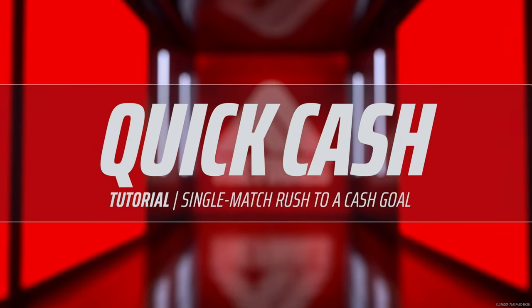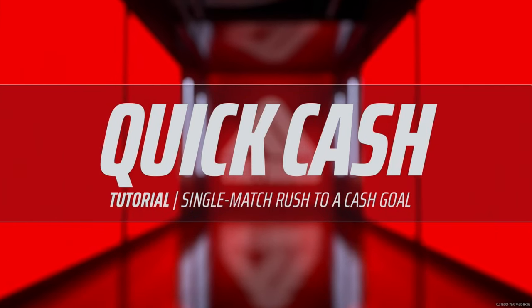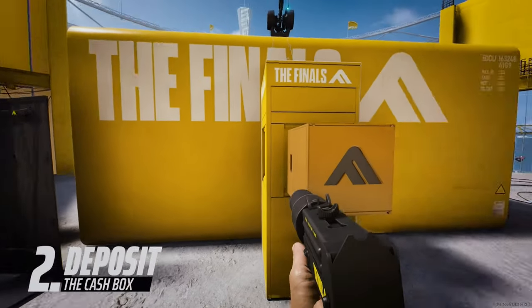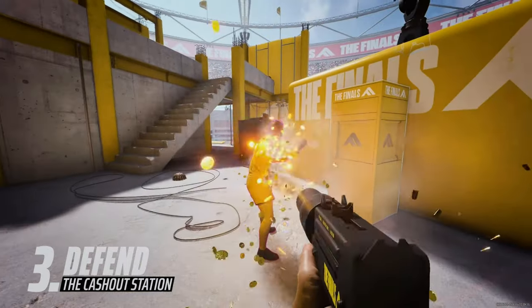Let's start by diving into quick cash. You'll play cash out as a single match rush with three teams of three. The first team to reach 20,000 wins. Head for the vault and grab the cash box. Next, insert the box into a cash out station, but be careful — your opponents can steal a cash out in progress.